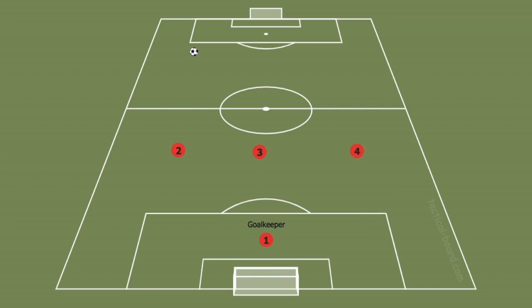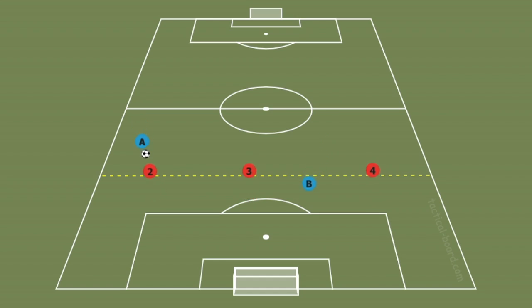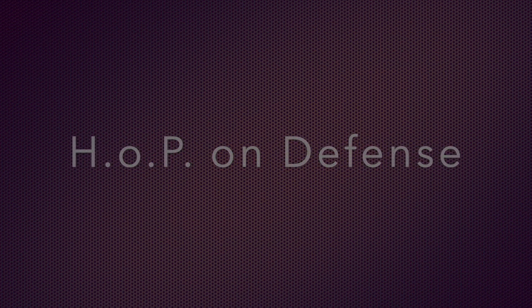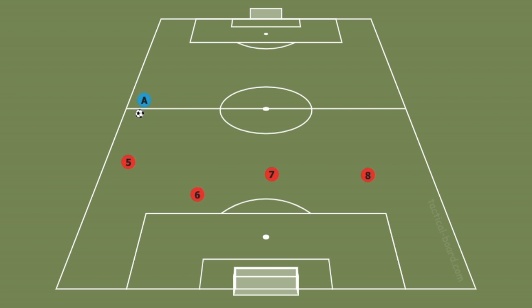Hello team. In our previous lesson we learned about our defensive wall and how it helps us keep the ball on the other side of the field. We also learned about our basic offside trap. You'll recall what the hop strategy looks like with all four of our midfielders.